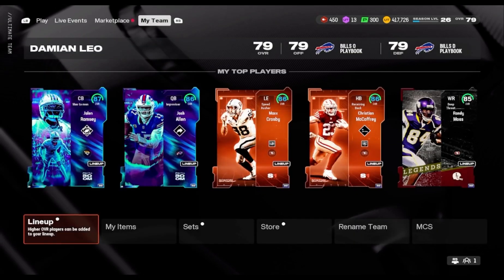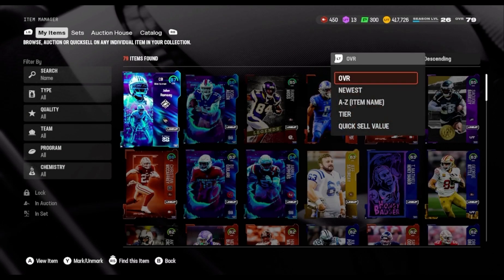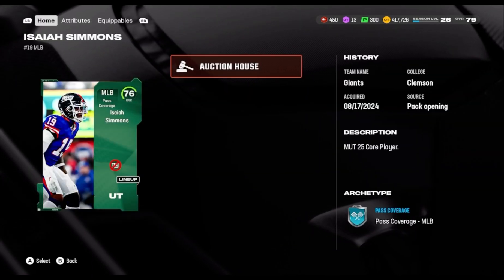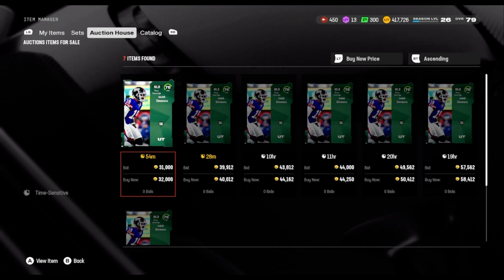He does go for — he got 83 speed. I think he goes for like 20k or something, for like over 75, 76. Let me show you his price. Like I said, he does play linebacker for me. Look — 32k.